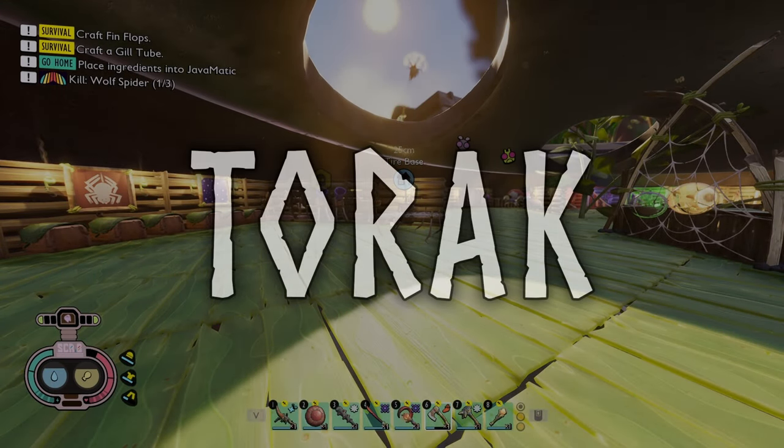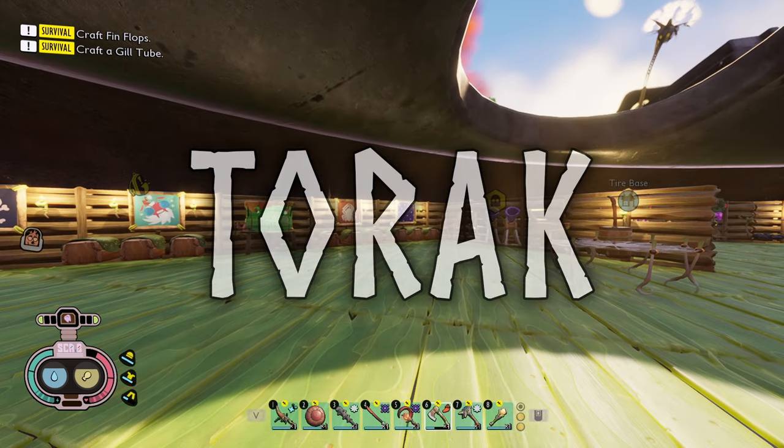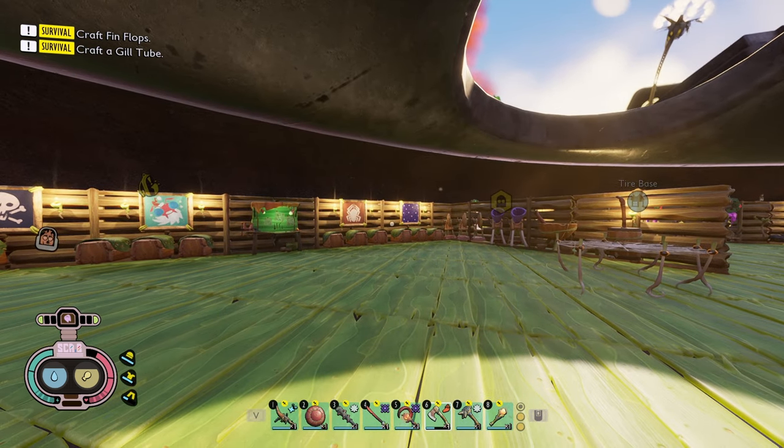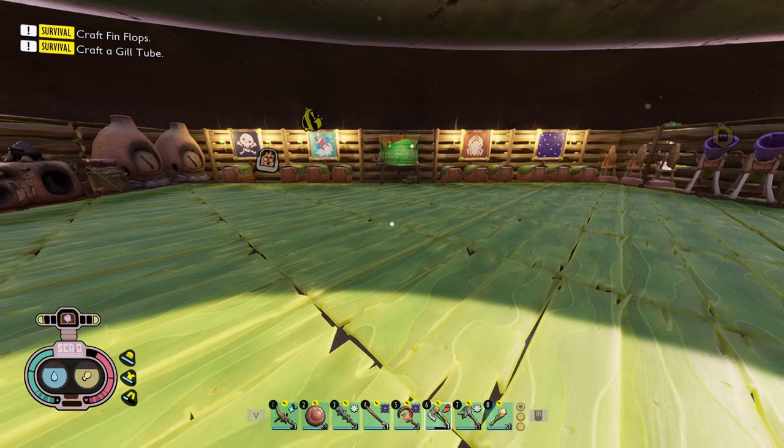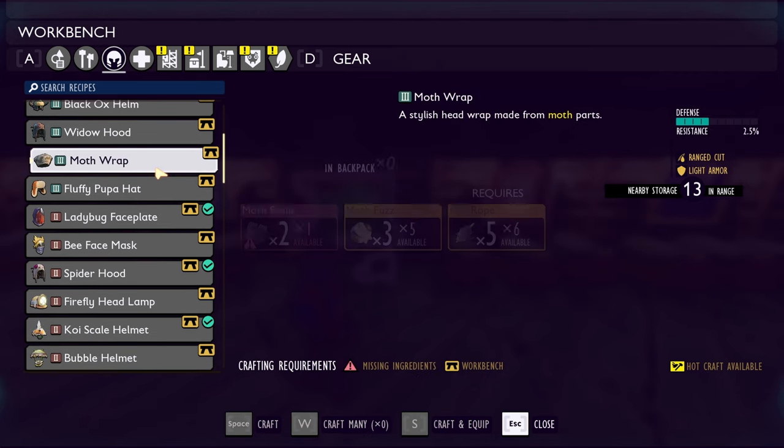Welcome back everyone to another episode of Grounded, and welcome to a hunting episode. Today we're going to be fighting — well, hunting the moths as much as we can. The goal is going to be to make the armor, and in order to make the armor we do need quite a bit of it.